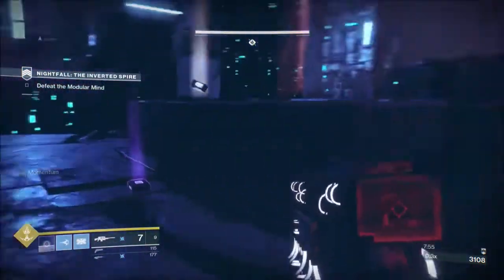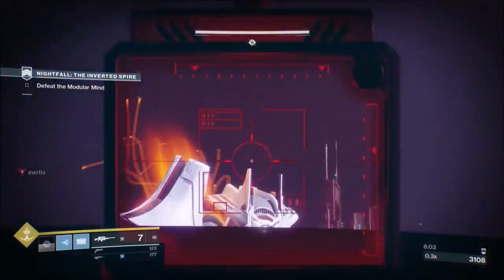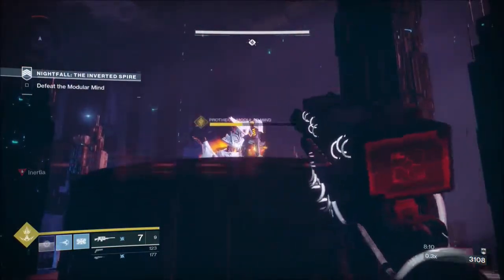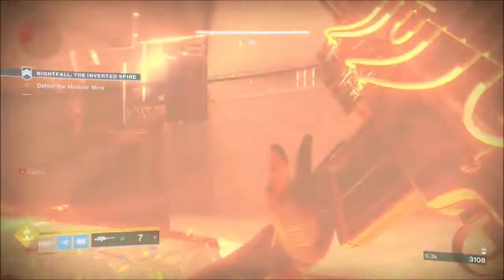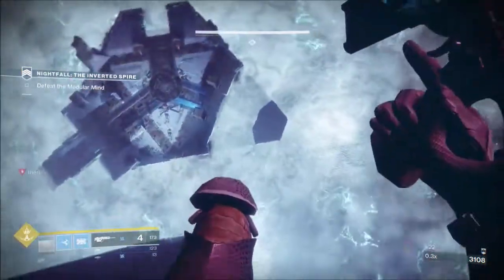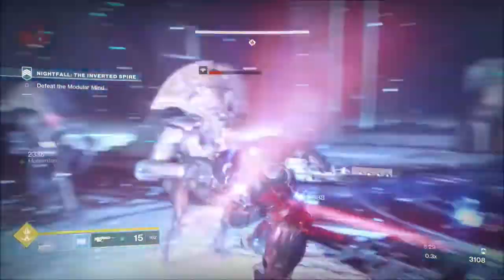Let him drop down to the second platform, get into position on one of the smaller platforms, and put everything you can on him until he punches the ground. When he's taken that much damage he'll be immune. Now we're going to drop down to the last section. We're struggling for grenade energy, but we do have the shoulder charge — put the shoulder charge on the adds and it gives us almost double grenade energy straight away. Then back away to get the momentum, kill these adds, and get into position.